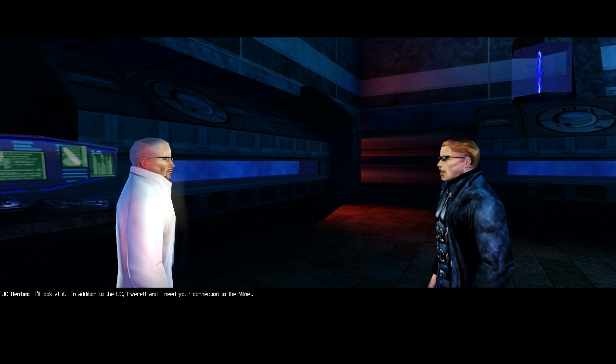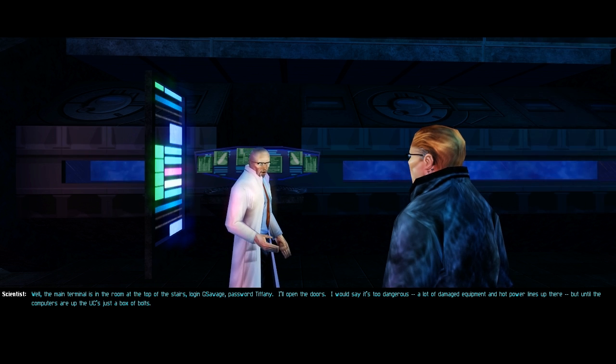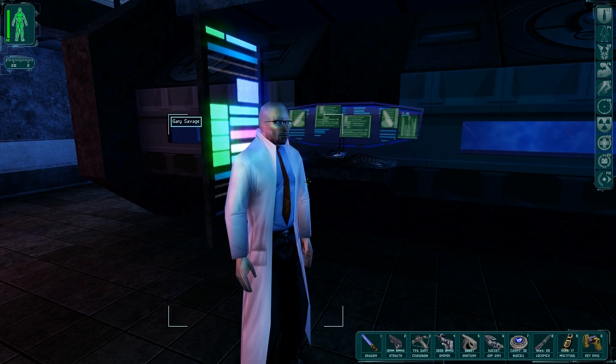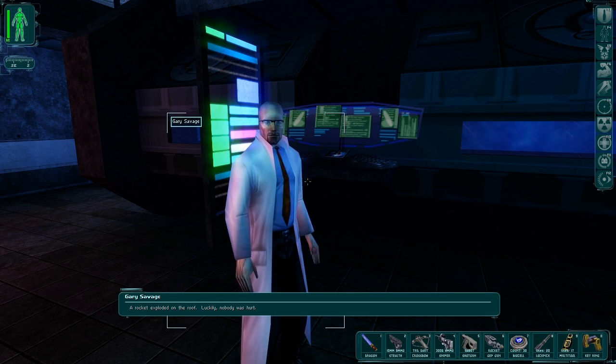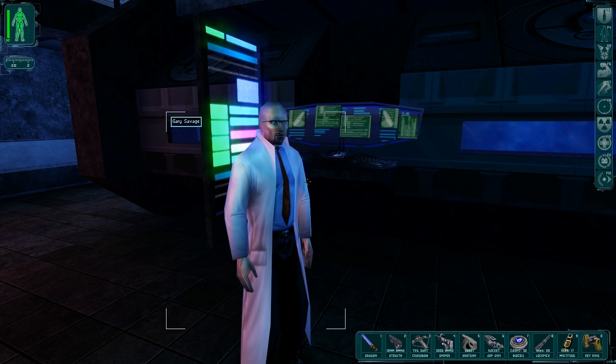In addition to the UC, Everett and I need your connection to the Millnet. He mentioned something about an artificial intelligence — the Echelon system — something called Icarus and Daedalus. The main terminal is in the room at the top of the stairs. Log in GSavage, password Tiffany. I'll open the doors. There's a lot of damaged equipment and hot power lines up there. Until the computers are up, the UC's just a box of bolts. It won't be easy getting back there — we lost most of the machines, but the main server survived. I believe you know Mr. Carter from UNATCO — he just escaped the purge. We just need to bring the central computer online. Be careful in there.